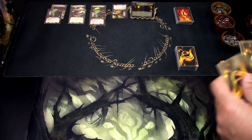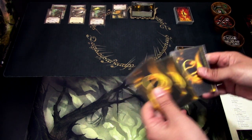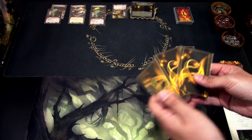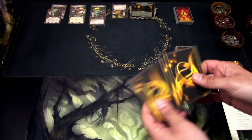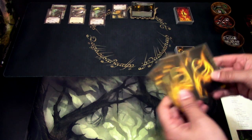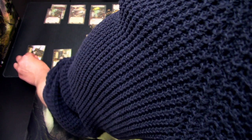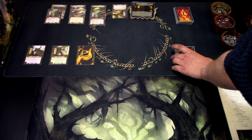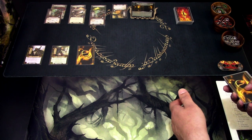Players cannot advance to the next stage unless they have at least one objective card. The only way to get an objective card is to first resolve the encounters on them — either enemies, locations, or treacheries. We need to randomly determine one hero that is not used at the start of the scenario, and this is why it is really tough for true solo. We have one less hero to play cards with, and my deck uses three spheres of influence, so one sphere is utterly useless before we rescue that hero.